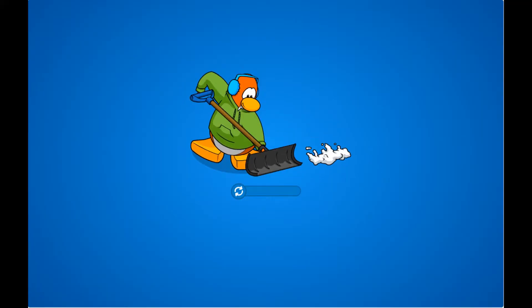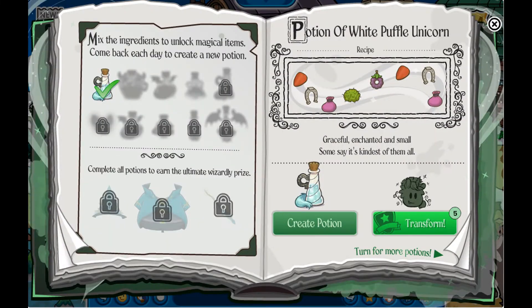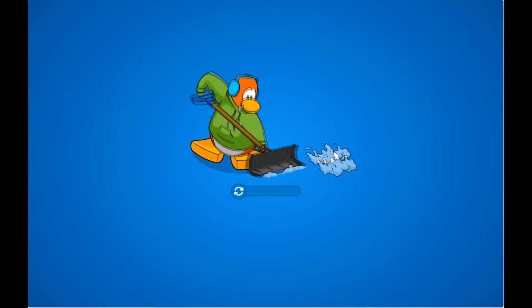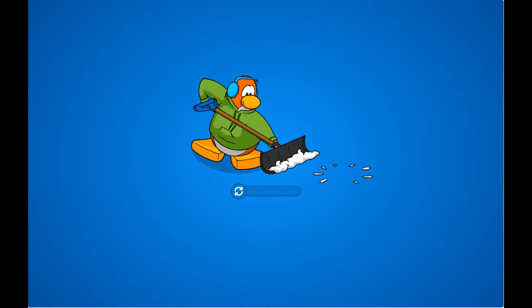I'll show you how to get the items. First you go to Magic Berry — you click here and there it is, the Magic Berry, you can get it. Then you go for Fairy Dust — there it is, Fairy Dust, it's in the corner. See it?